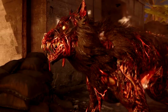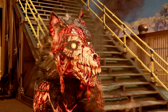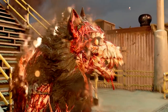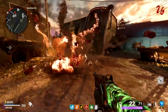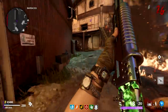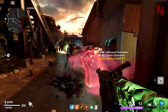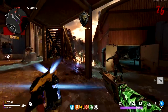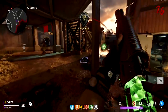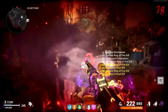Rounding out the map's cast of special enemies are the Hellhounds. Replacing the Plaguehounds of Die Machina and their infuriating lunge attack, Aether's classic Hellhounds make a return but with a different function. They no longer physically attack the player and instead focus on suicide bombing them. When they explode, they leave behind a pool of burning napalm that damages anything that comes in contact with it, be it player or zombie. They are completely fine additions.